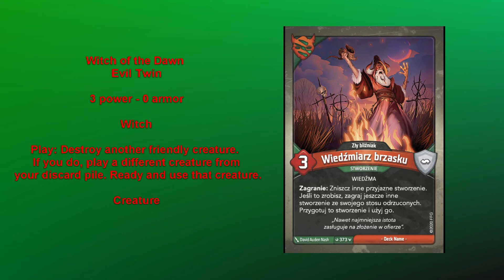The original Witch of the Dawn was like Regrowth. This one is like Exhumed slash Essence Scale — you do have to pay a cost: destroy another friendly creature. Sadly, it can't hit itself, because that would just be a more broken version of Exhumed. They did catch that and said it has to be another friendly creature.